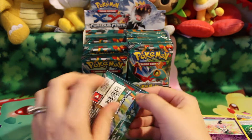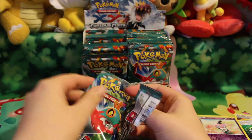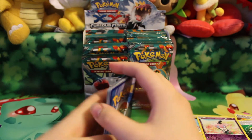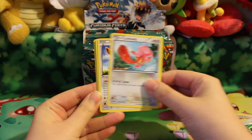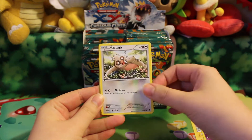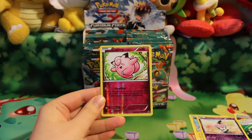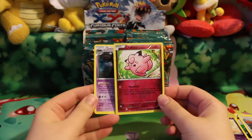And next pack. Here we have Torchic, Lickitung, Eevee, Noibat, Slakoth, Machoke, Hitmonlee, Training Center, Clefairy Reverse — I have that, so that'll be up for trade — and I got the Telrair.